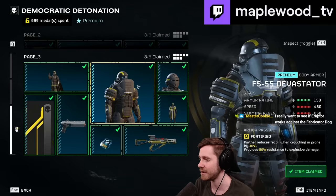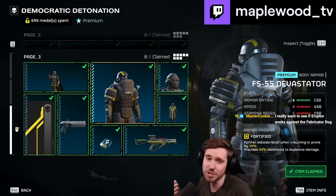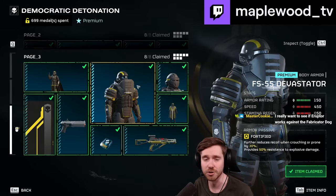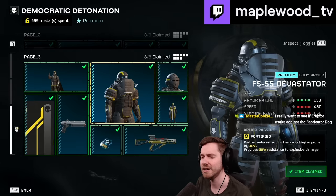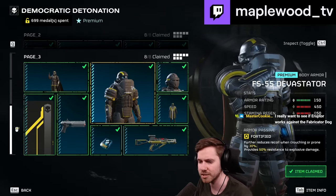Going into the last page, we have the FS-55 Devastator Armor. Nothing special — it just looks cool. It's more explosive-resistant armor while heavy, and you've already seen this passive in your first Warbond. It just looks cool, a little disappointing, but at least it's got that fashion going for it.